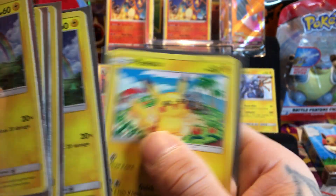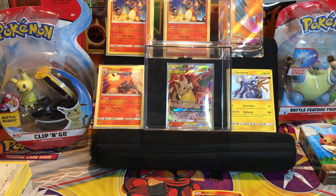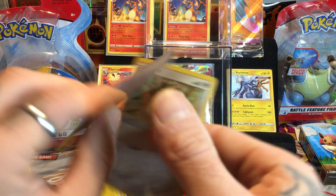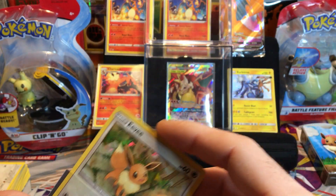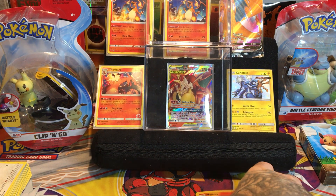So we got the Raichu, we got another cracked ice, another cracked ice, and just a normal Pikachu - because you know I like to sleeve it. We have two Moltres. Right off the bat I do not feel like I got ripped off. This has passed the test for me.